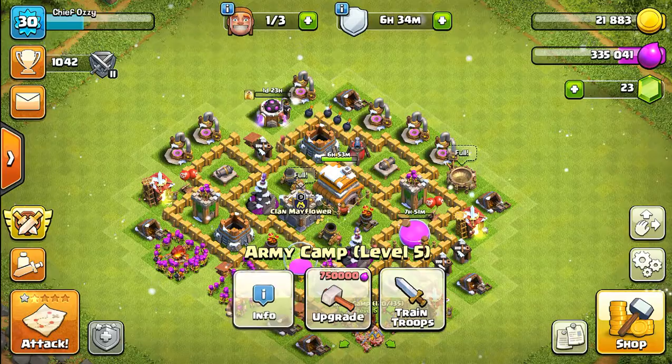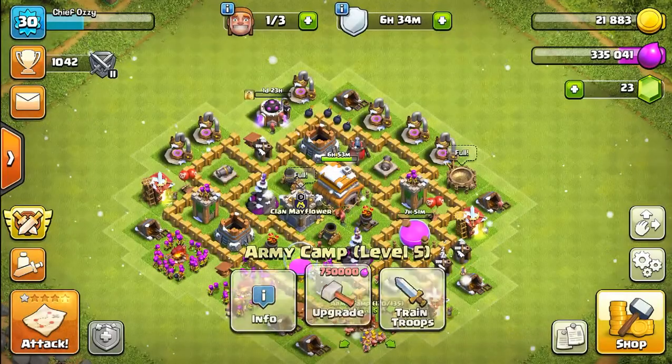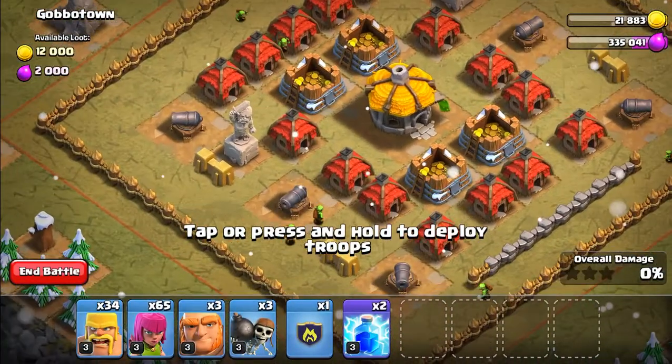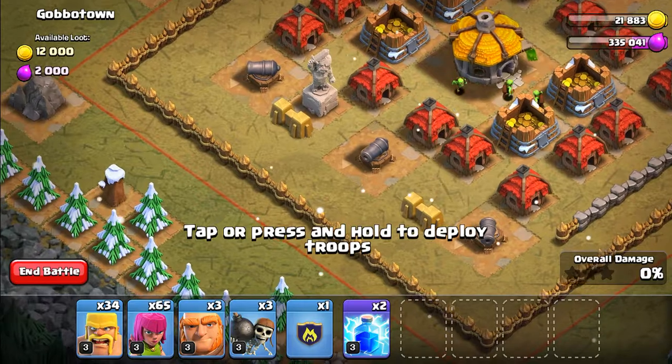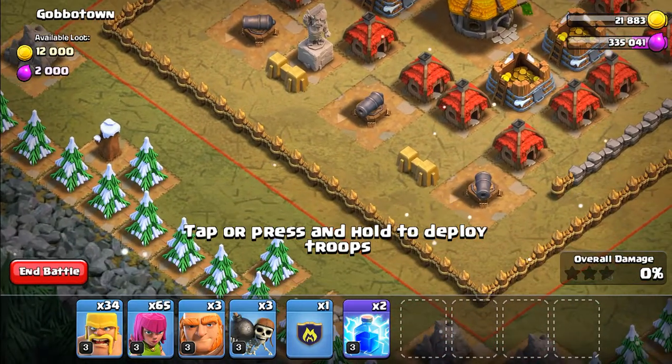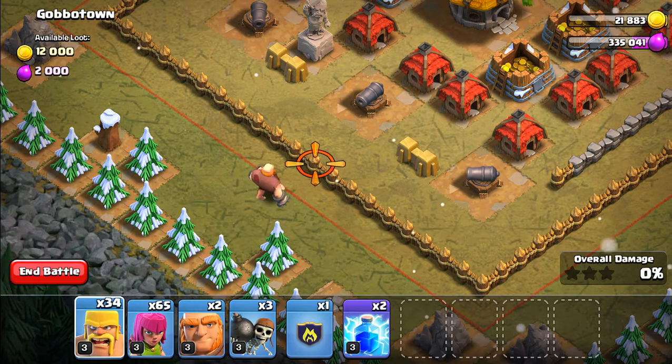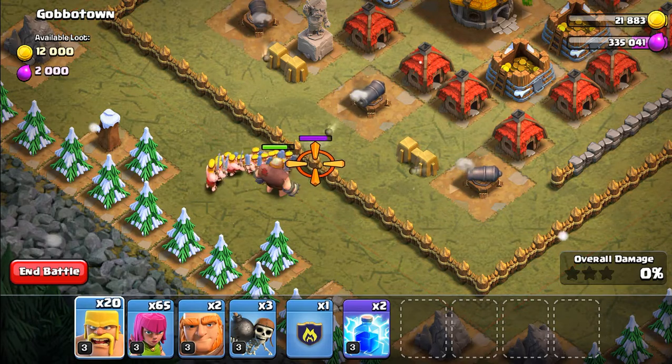How many barbarians do we have? 24 — that should be enough. Let's go and take on another single-player map. I need to start doing these single-player maps because I haven't touched them in a while. Just deploy one giant and all of our barbarians to cut through — I just need the giant to serve as a distraction so that my barbarians can demolish the base.